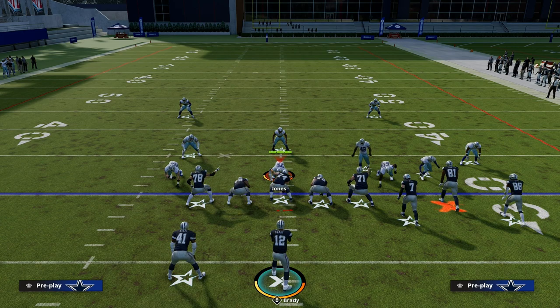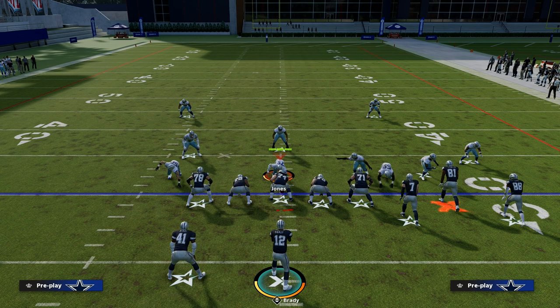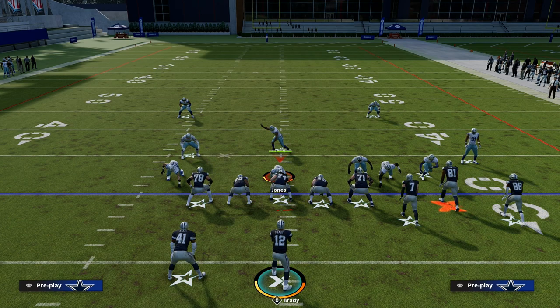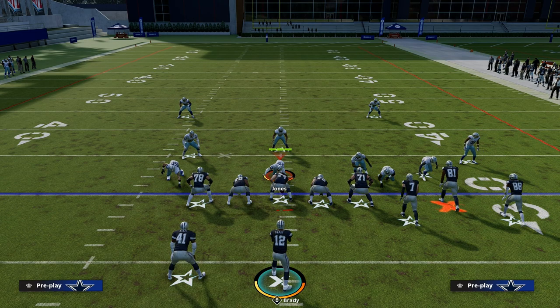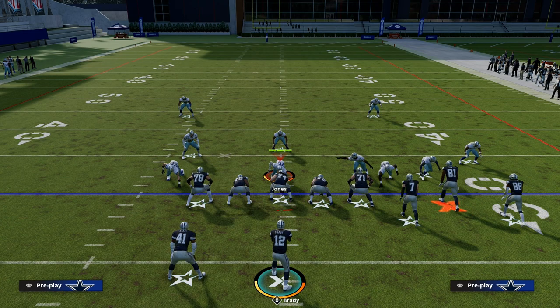Gun tight is a super effective offense. Tomorrow we're going to talk about the third thing I believe is really important in any Madden offense — constraint theory plays: zone beaters, man beaters, match beaters, blitz beaters. The hallmark of any offense is a power play and a counter play, and then you build from there into constraint stuff. We'll also get into a three-headed rushing attack and finish the week with a red zone mini scheme out of gun tight. If you want to learn more, join the Patreon — $10 gets you access to all the e-books and updates including all our gun tight content. Thanks for watching.